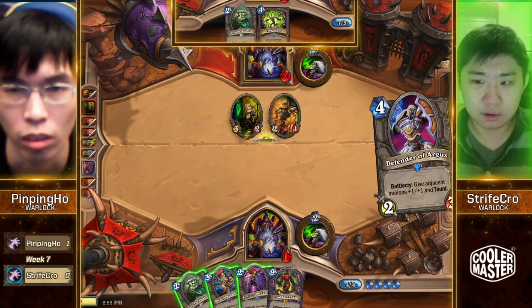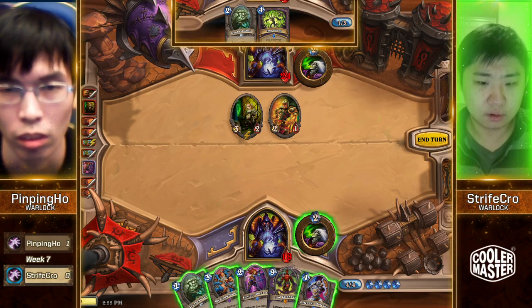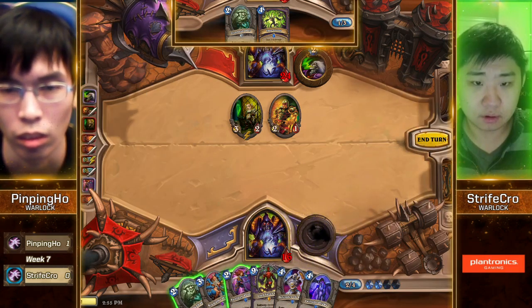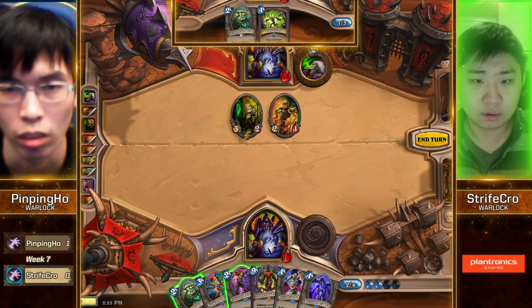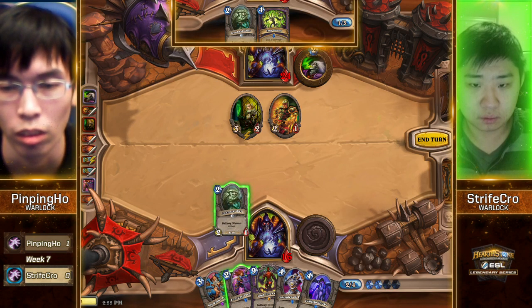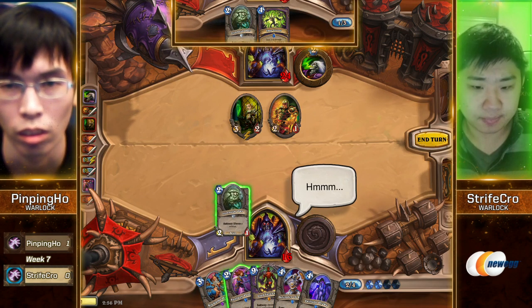Abusive Sergeant gets in for 2. This is kind of what happens when you don't Life Tap as Warlock — you get these turn 4s where you're just not doing a whole lot. Gotta Owl the Knife Juggler, I think. I don't think that Owl was worth keeping. Well, it's kind of unfair to say now considering the start that the opponent had. At least Owl's doing something here, because the Implosion on the other end would have been devastating.